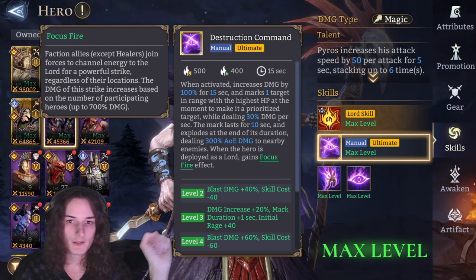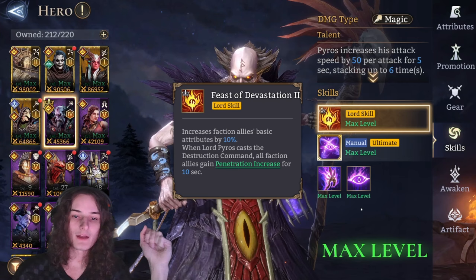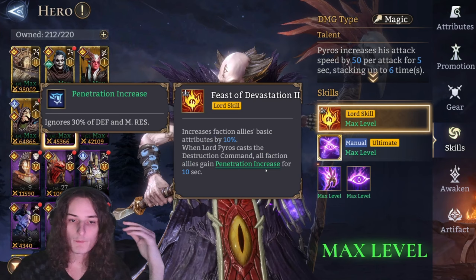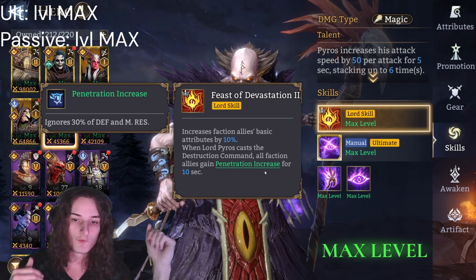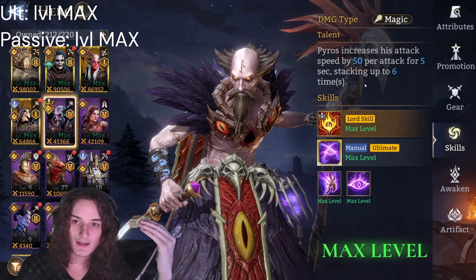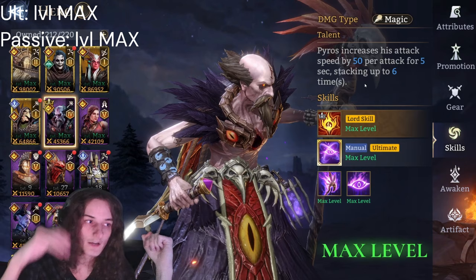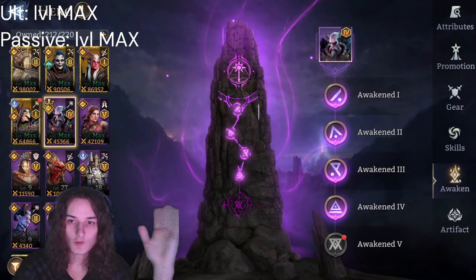The Focus Fire mechanic isn't really the most important part of his kit. His lord skill, Tease of Devitation 2, increases faction allies' basic attributes by 10%, which is obviously huge. When Lord Pyros casts the destruction command, all allies gain penetration — the ability to ignore 30% defense and magic resist — for 10 seconds. His talent increases attack speed by 50 per attack for 5 seconds, stacking up to 6 times for a maximum of 300 extra attack speed if you attack 6 times within 5 seconds.